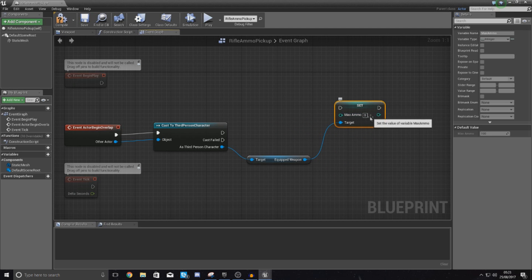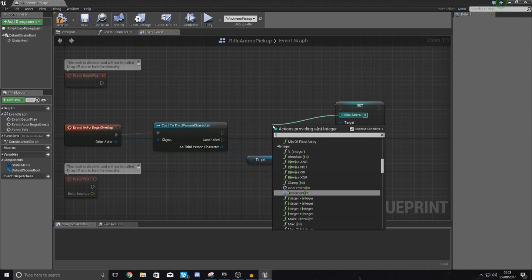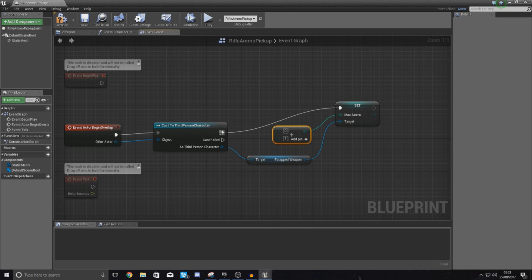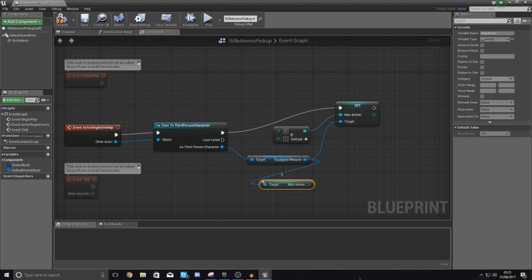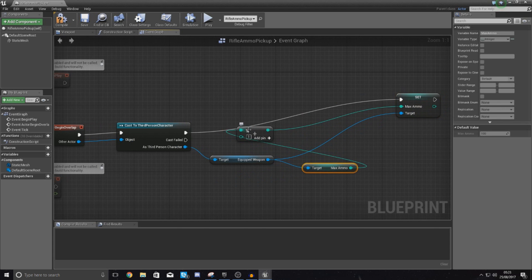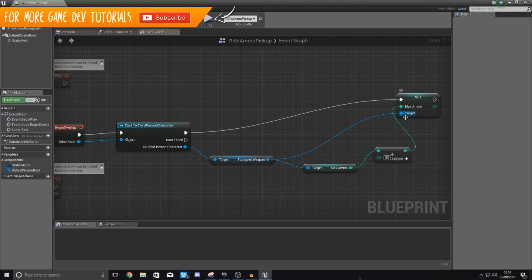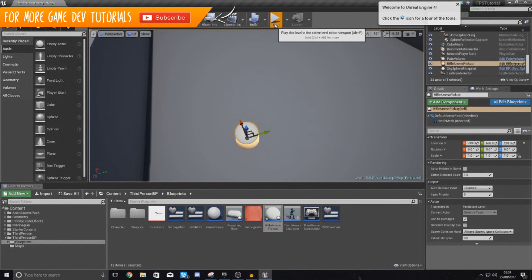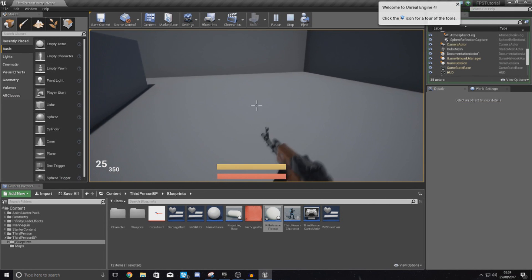Then we're going to simply set Max Ammo to an integer value. If we set this to 50 it's going to set it to 50, but what I want to do is get the original value and add 50 on top of that. So do Integer + Integer — the top input is the original value, so drag out from Equipped Weapon and get Max Ammo, hook that up to A, and B is simply 50. This adds 50 onto the existing Max Ammo value. If we compile and press play, each time we walk over this you can see in the bottom left corner it's adding 50 to Max Ammo.